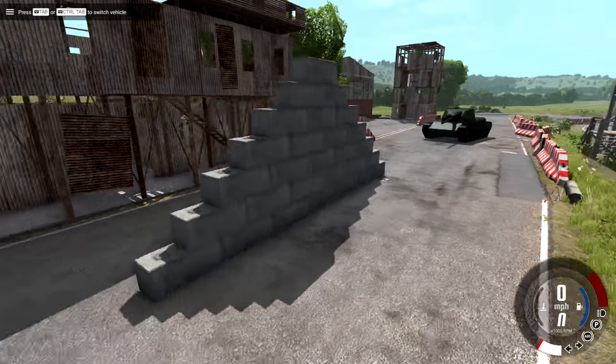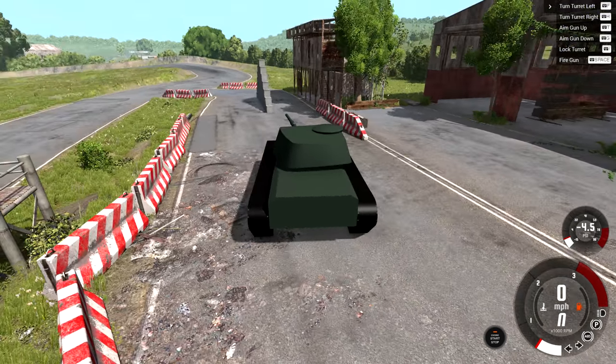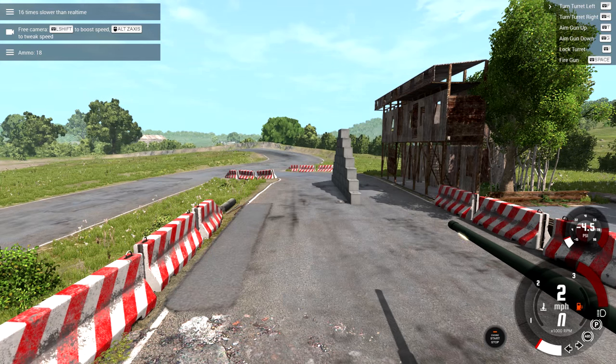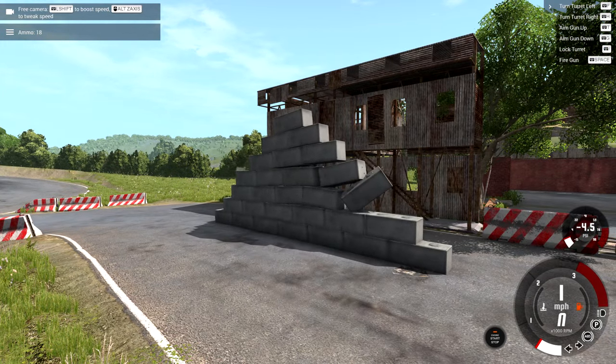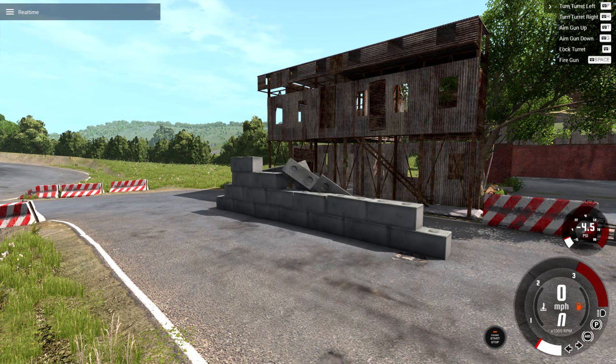A lot heavier - we're gonna get a concrete retaining wall and see if it can shoot through that. Except it's in the wrong orientation. My plan was to shoot it from the other side because I didn't think it would have enough power, but let's just see what happens. We'll do 16 times slow-mo once again and then fire. Good hit. How much damage is it gonna do though? Not that much at all.